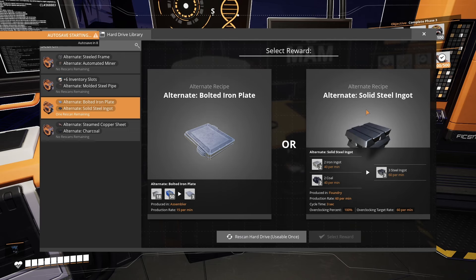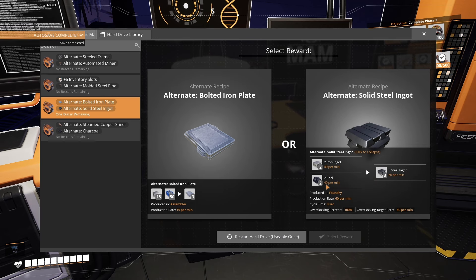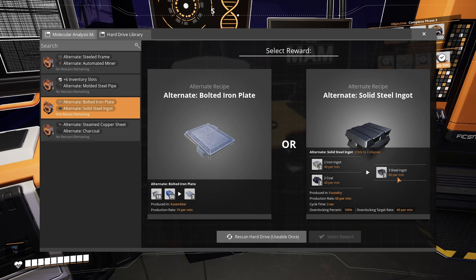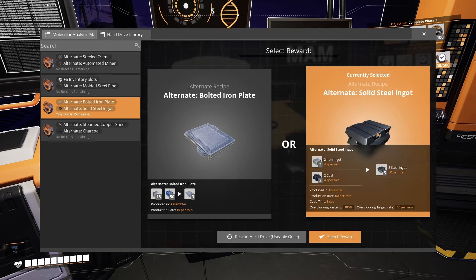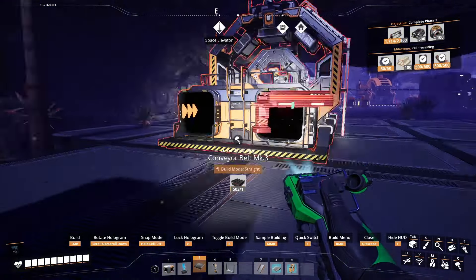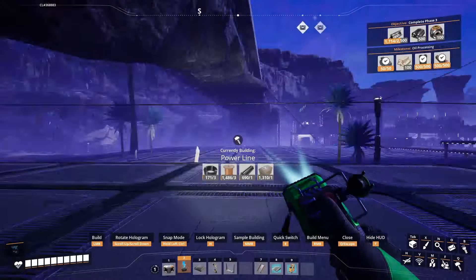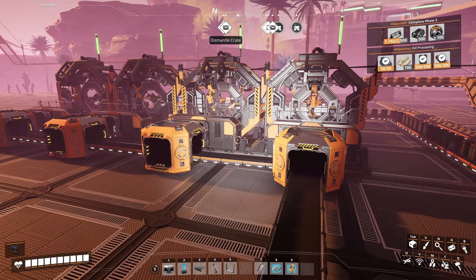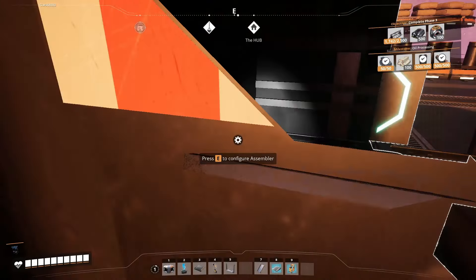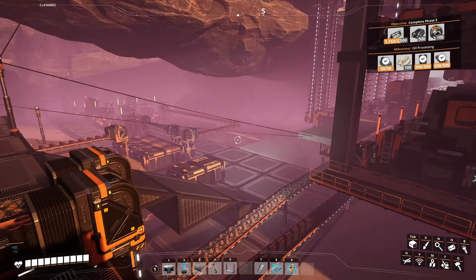We're also able to research solid steel ingots. By adding smelting of iron ore into ingots, it actually lowers our costs and produces more. Normally the recipe is 45 iron and 45 coal for 45 steel, but now it's 40 and 40 to give us 60. I have a ton of beams and modular frames from last episode's cleanup, so I'm gonna pump them into an assembler to get our versatile frameworks done. I've put down four assemblers for encased steel beams using the alternate recipe — it uses pipes and a little concrete.